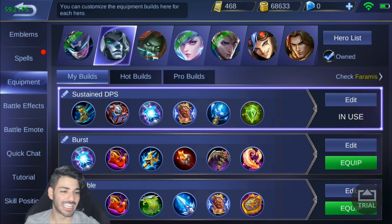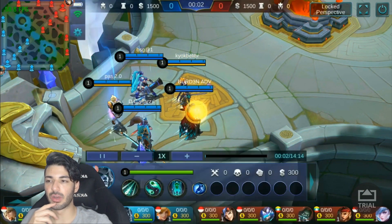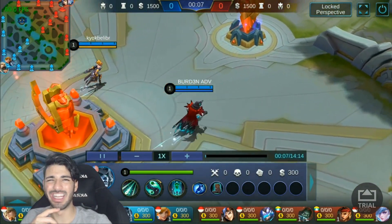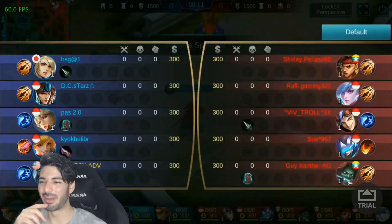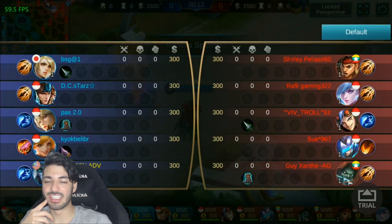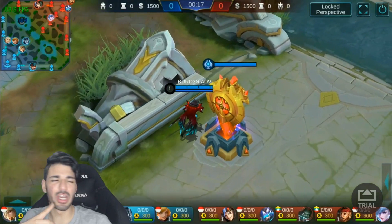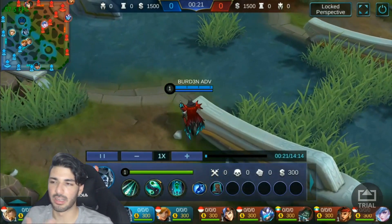Let's check out the gameplay and I'll explain exactly what's going on with Faramis. I picked up Sprint as well. Like I mentioned, I don't have a lot of choices — my account is still elite in the advanced server, so I don't have spells like Flicker. I'm gonna start with mid lane. I'm not really going by rules of who I should lane with here; I'm just playing my own game.